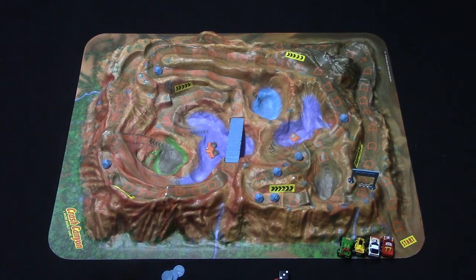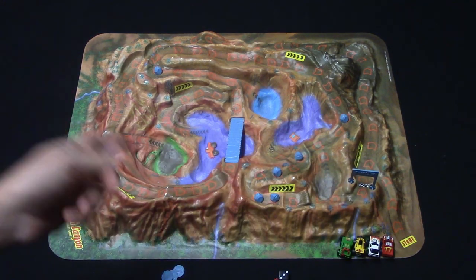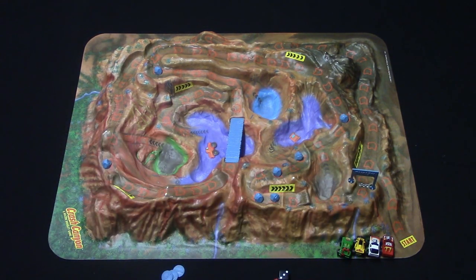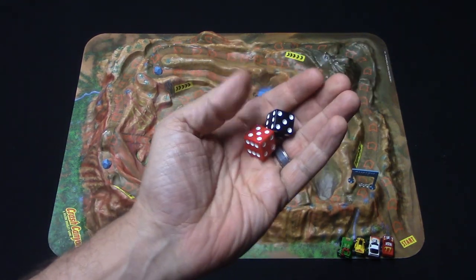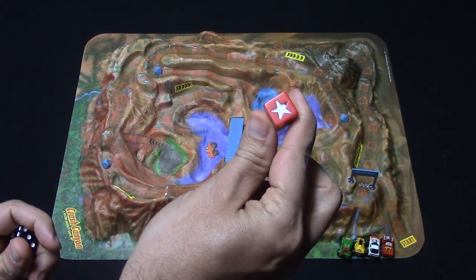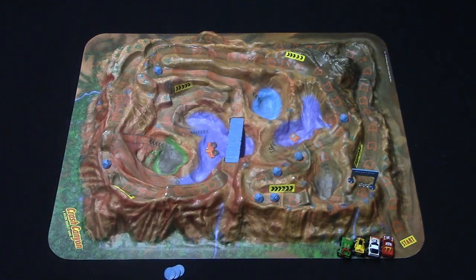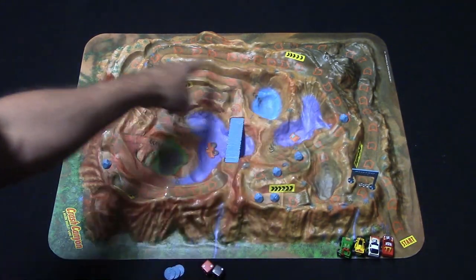The object of the game is to be the first person across the finish line, either in a single run or in a set amount of laps — two laps, three laps, or what have you. You've got two dice in the game: your main die, which has a star on one face, and another die that you use with your turbo tokens.